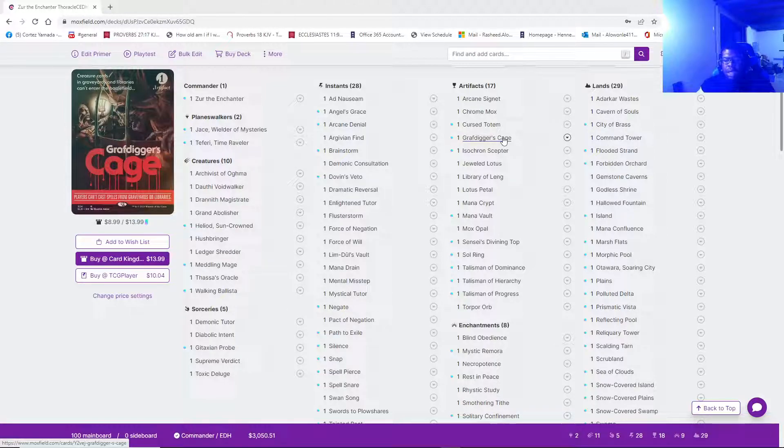Moving forward, knowing that Zur is an integral piece, I want to get Zur out definitely before turn three. Get Zur out, search for tax pieces. After you search for tax pieces, you want to put yourself in the driver's seat and then just turn on autopilot.